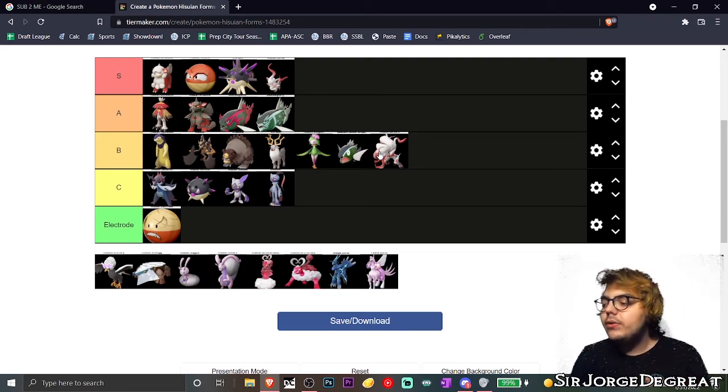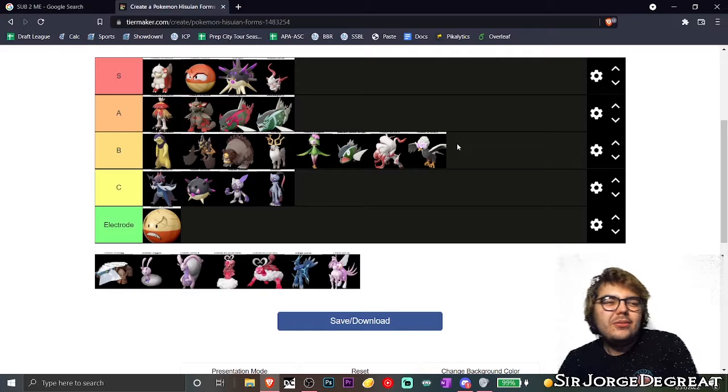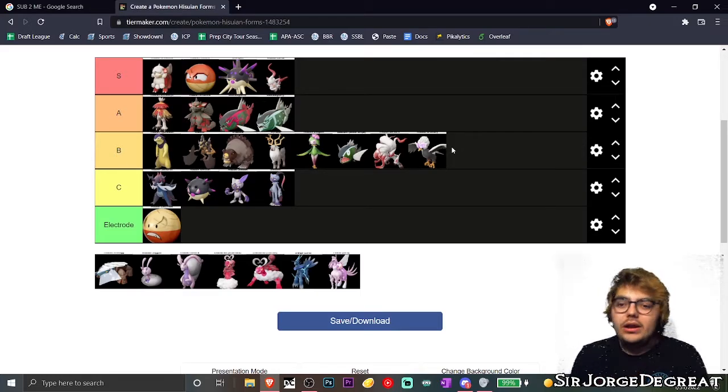Next up, we got Hisuian Braviary. Honestly, I don't know how to feel about it. I do like the idea of what it is, but it was a really weird choice to make it a second type — granted they made it a Dragon type, so what can I say. It's okay. I'm not going crazy over it, but I do think it's a cool choice that they made.